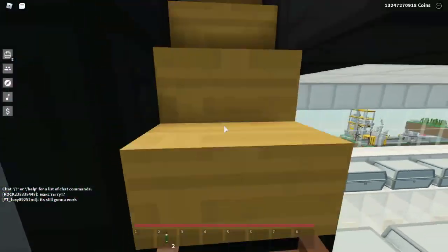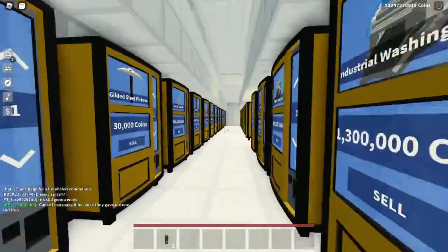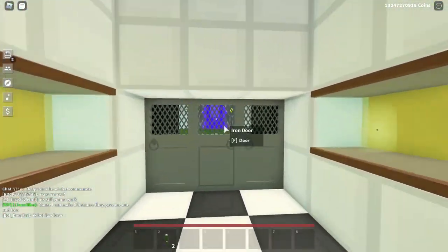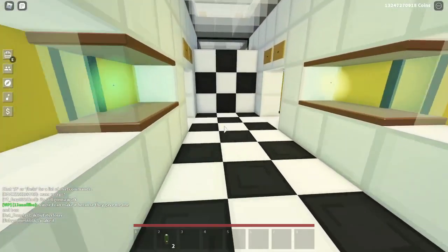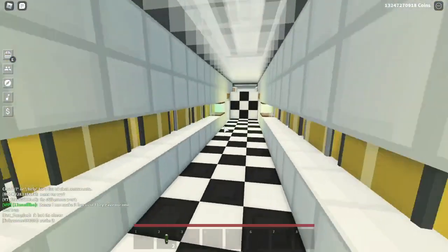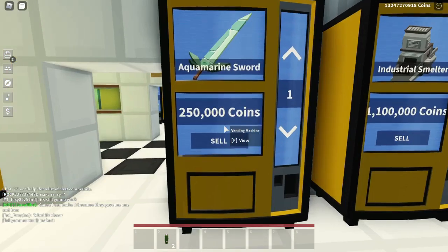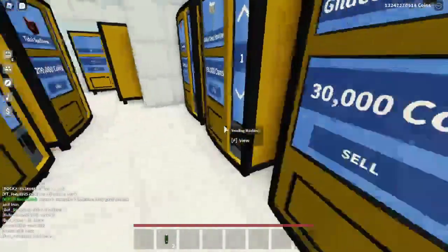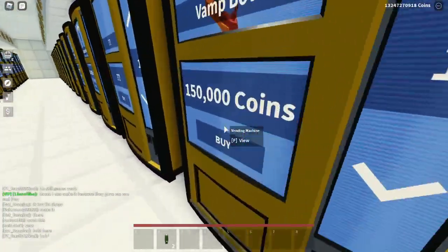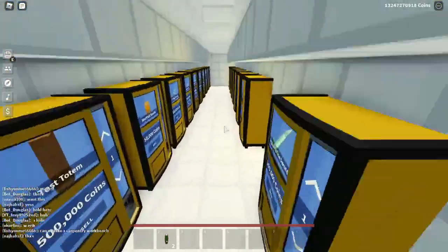In real life, the government charges tax on most everything to keep inflation down. Skyblock has done something similar — they've put what I believe is a 20% tax on all vending machine sales. For example, right here I'm buying aquamarine swords for 250,000, but I actually pay 277,000. The customer gets 250k, and that extra 27,700 coins is pulled out of the economy entirely.